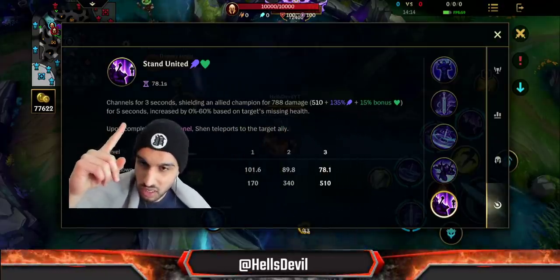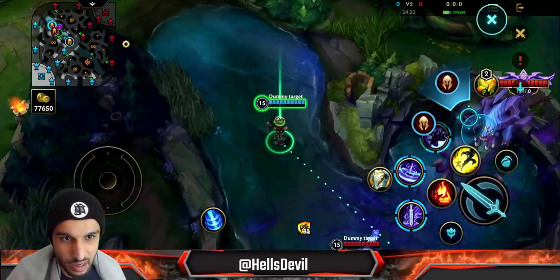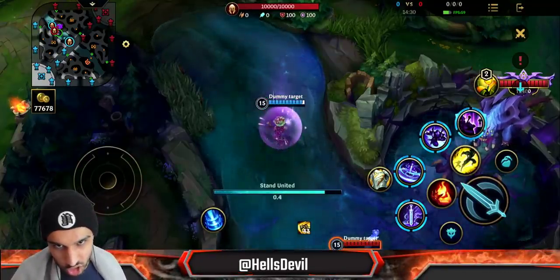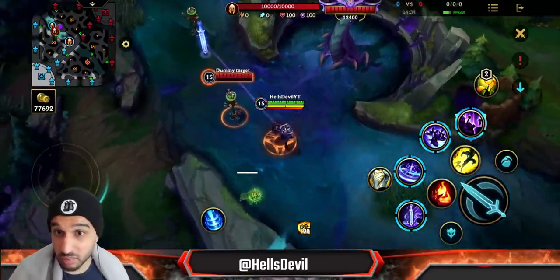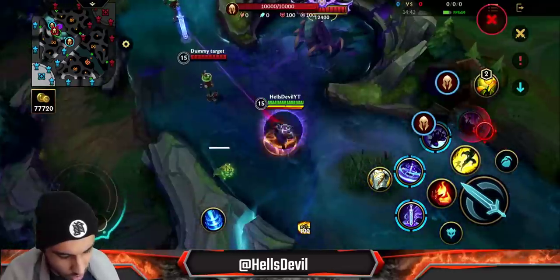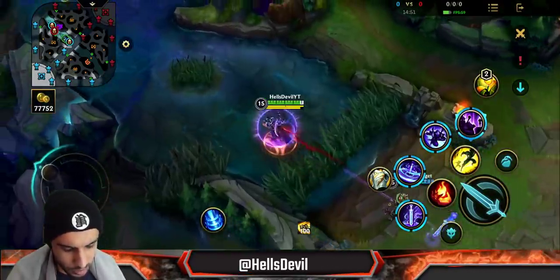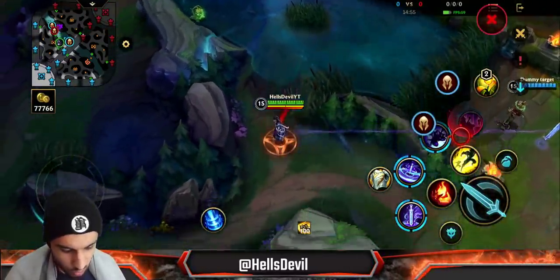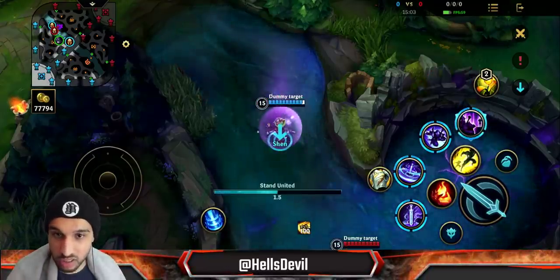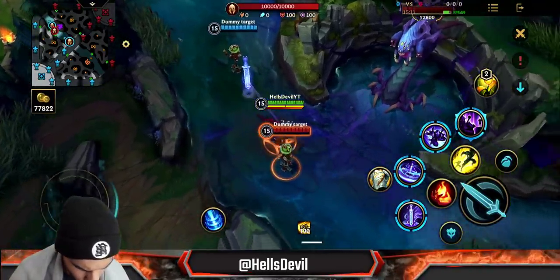The ultimate channels for three seconds, shielding a target ally champion for a large amount — scaling with your bonus health — for five seconds. The shield also increases by up to 60% based on the ally's missing health. Keep in mind enemies can cancel the dash by immobilizing you, though the shield still applies. It works across the whole map — you can teleport to a Lee Sin invading the enemy jungle, give a barrier, and help in the fight.